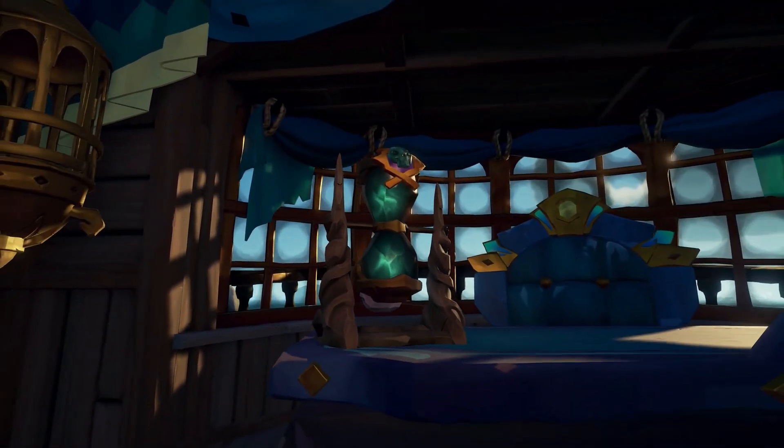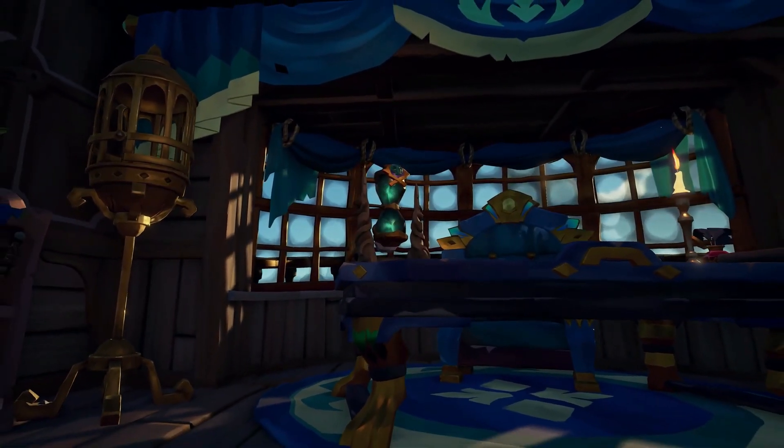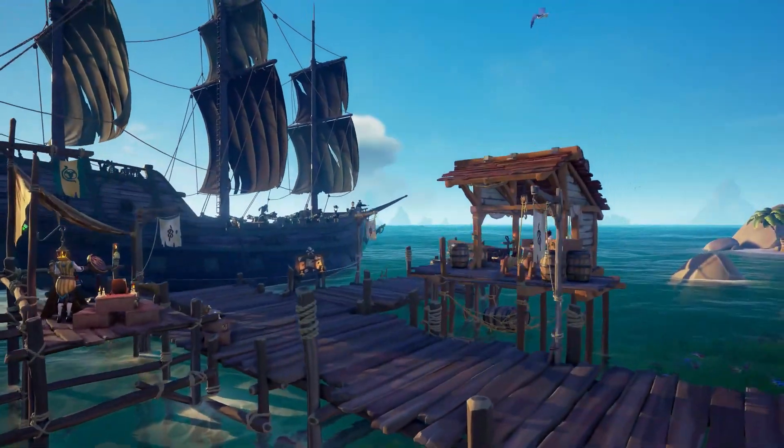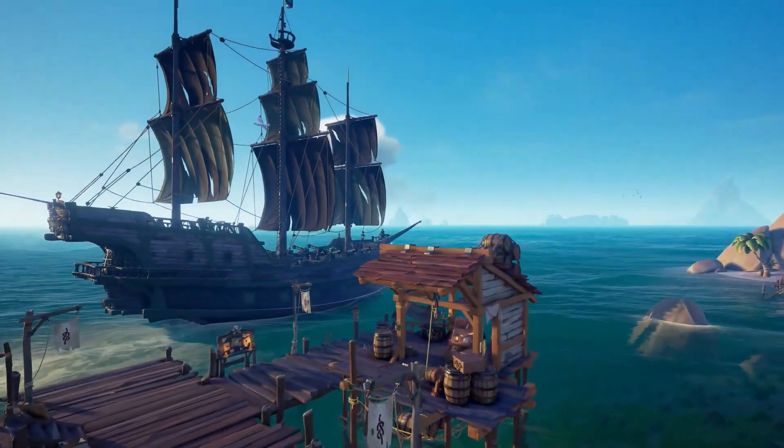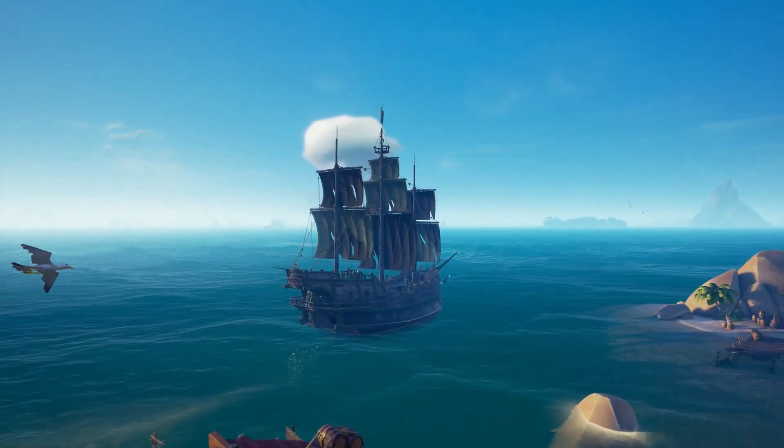Just as another reminder: the crests, logbooks, titles, and banners are subject to that specific ship's class. However, the interiors are subject to your pirate's overall class. So if you unlock an interior for one boat, you've unlocked it for all boats.